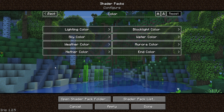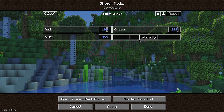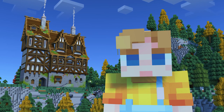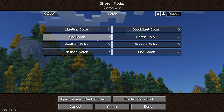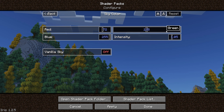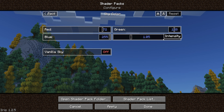Coming out of that screen we can go into colour, then from here I like to go to lighting colour. I forgot to include the sky colour during the original recording, so I'll explain that now. For the sky colour, I like to put the red slider at 72, the green slider at 128, leave the blue on maximum, and set the intensity to 1.05. Then go down to daytime light and turn the intensity down to 1.